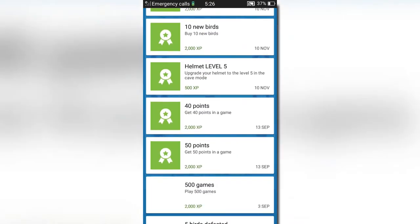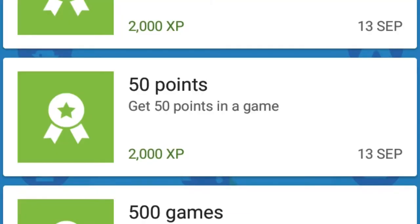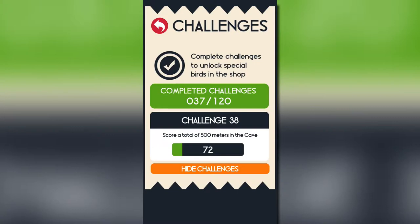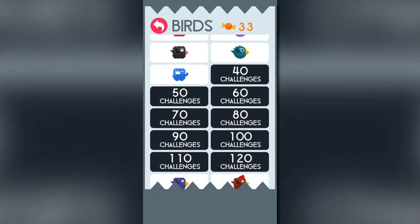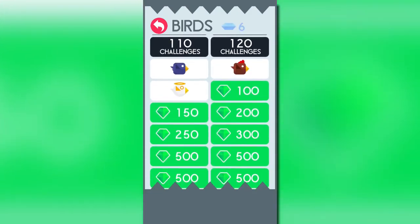This game has 52 achievements, some of which are super easy and others incredibly hard, and challenges, which are basically dumbed down versions of achievements. Completing a certain amount of challenges can unlock different birds to play as. You can also buy birds with candy, green crystals, or diamonds.